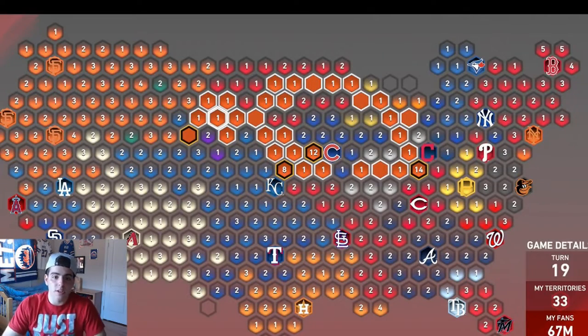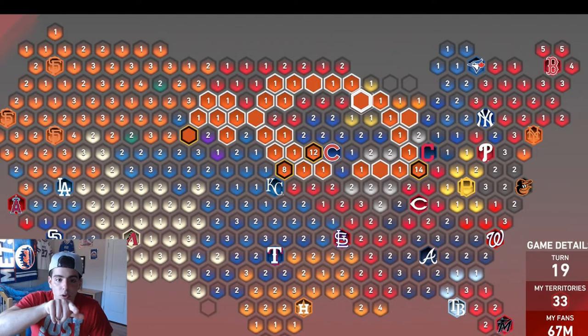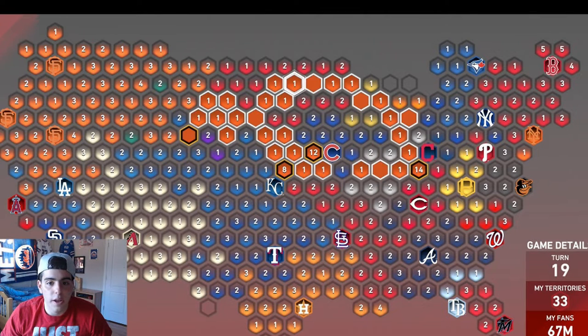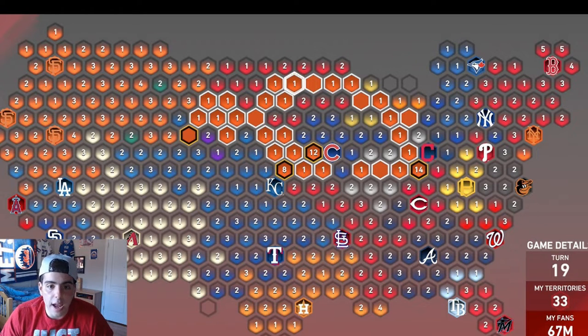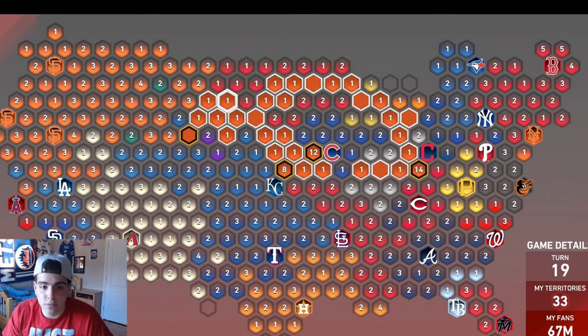See how spread out I am — I can attack three strongholds right now. I went from Colorado all the way to the Twins, then right here, then attacked these guys, so you want to kind of go around in a circle. Going all the way to the left isn't really effective. What you want to do is go Colorado first, then attack the Twins ASAP because the Twins are going to try to break in — attack them as fast as possible.